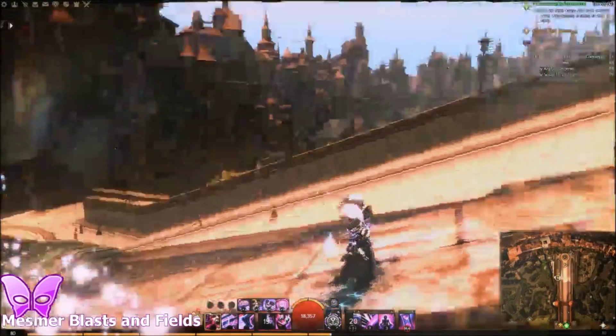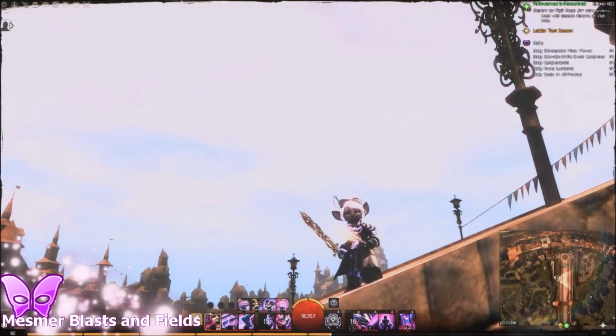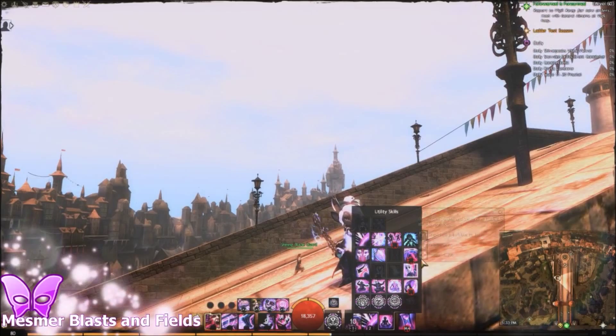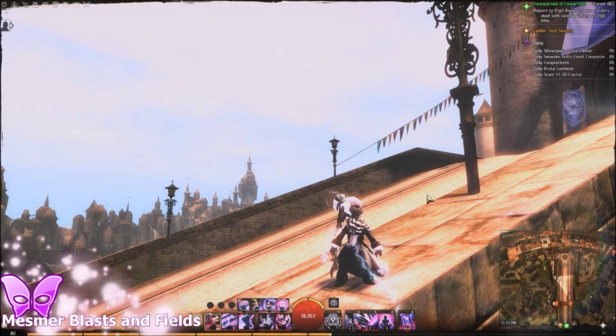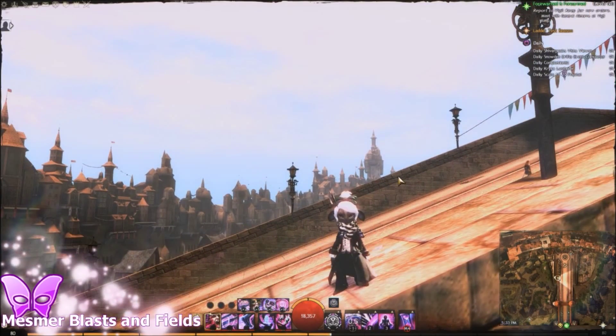They don't have access to any useful fields. They only have light fields and ethereal fields as far as I've seen. If you're an Asura you have access to a poison field, but that's about it. So thank you for watching the mesmer guide. I hope this helped you a lot and now you're a pro mesmer blaster. I'll see you guys in the next video!